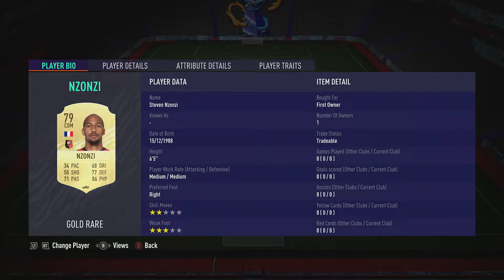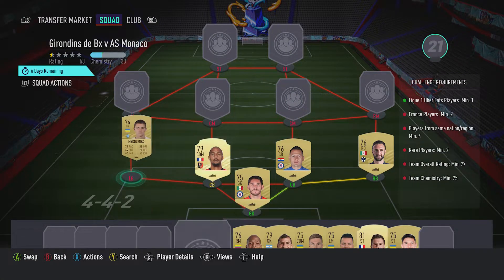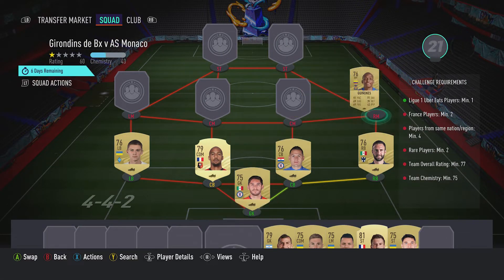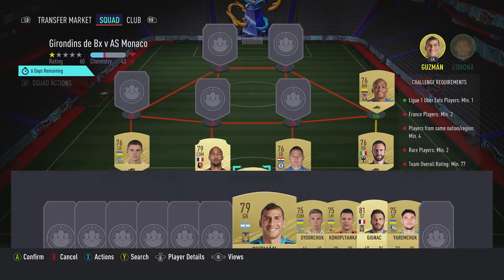The centre back on the left is a CDM, it's Steven Enzonzi, should be able to get him for about 900, plays for Reims in the French first league and is French. Left back is Vitaly Mayakovlenko, should be able to get him for around about 800 to 900, plays for Dynamo Kiev, Ukrainian first league and is Ukrainian. The right midfielder is Luis Quinones, should be able to get him for about 600-700, plays for Tigres, Mexican first league and is Colombian.